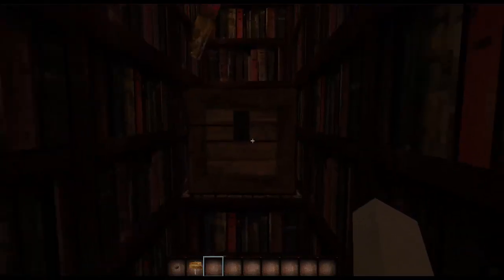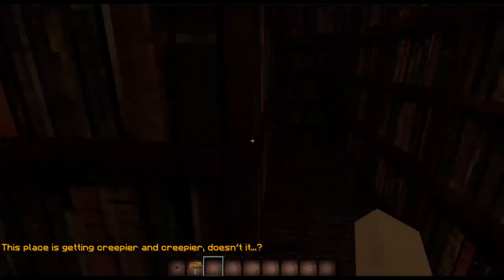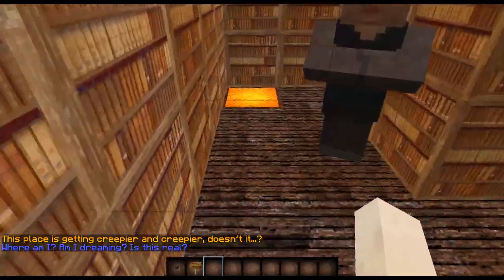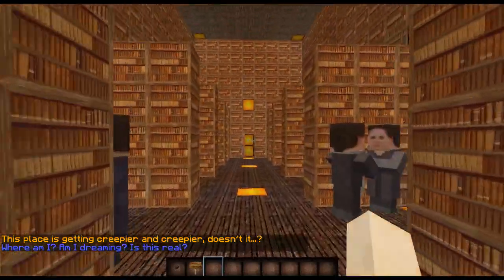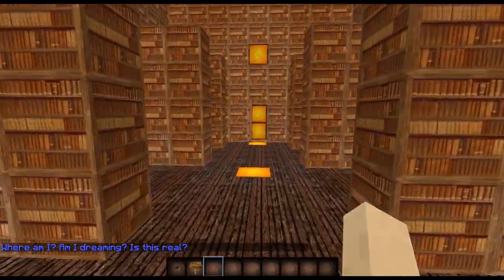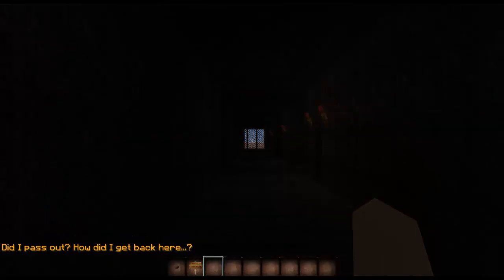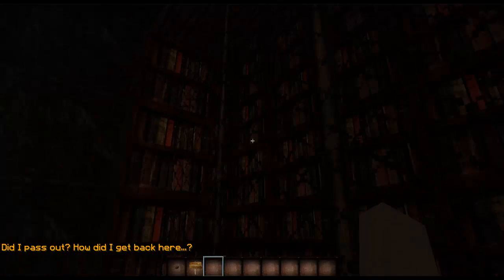When you open the chest you'll find another book in there. You can see the library how it was before, as we've seen, and then yeah — the library is closed off again.